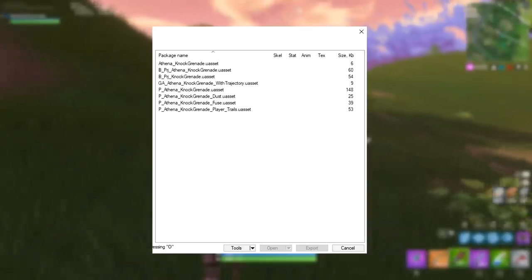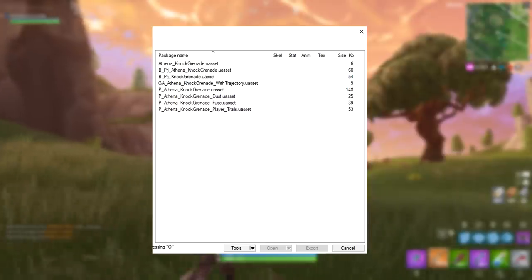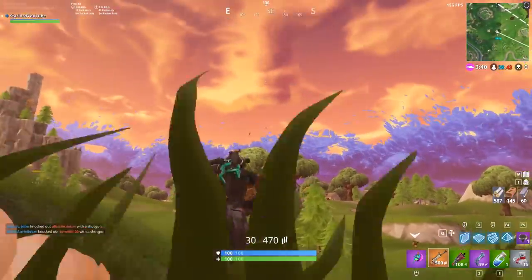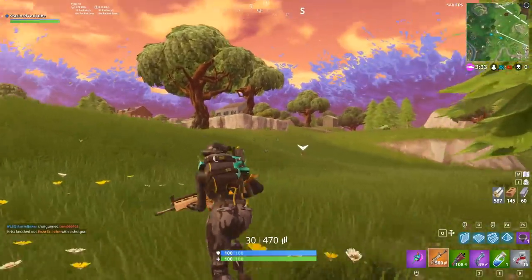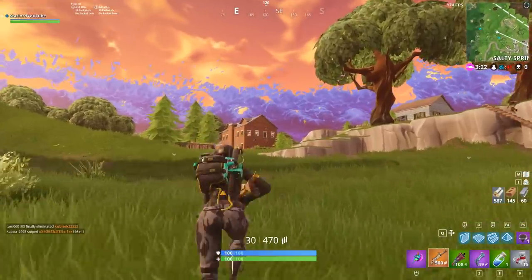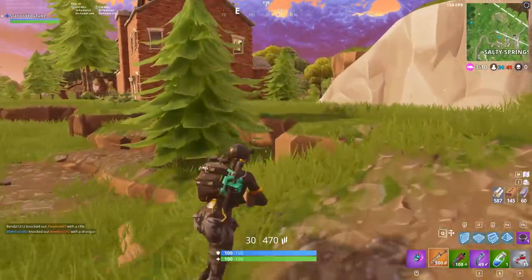If we take a look into the in-game files right here, you can actually see in this list it says 'Knock Grenade' — the knock grenade. You can see it says 'athena knock grenades asset,' and that is the actual first name that this grenade had before they last-minute changed it once it was implemented into Fortnite Battle Royale. It's kind of crazy to think that something as simple as that name would be suggested — like 'yo dude, pass me a knock grenade.' It doesn't sound right, but you can see where they were coming from since the grenade actually knocks people away.